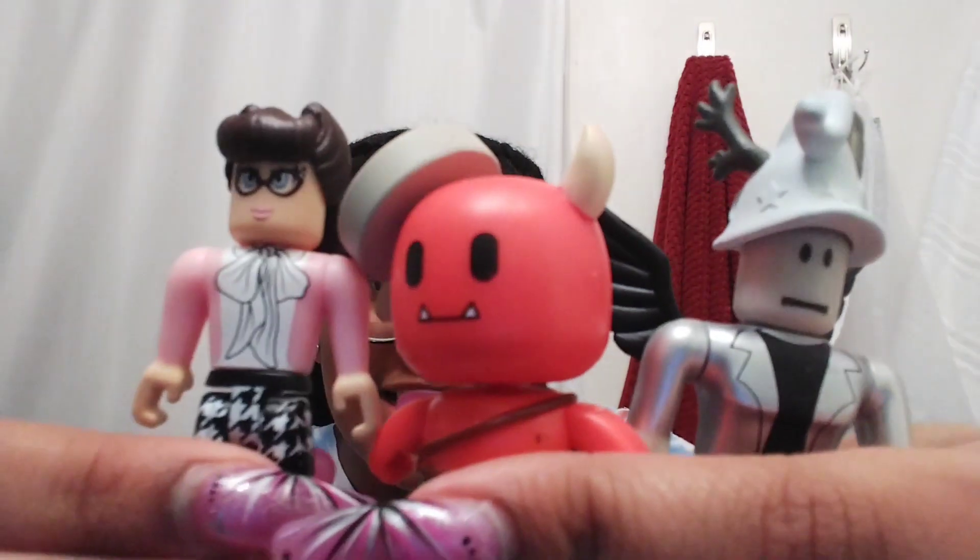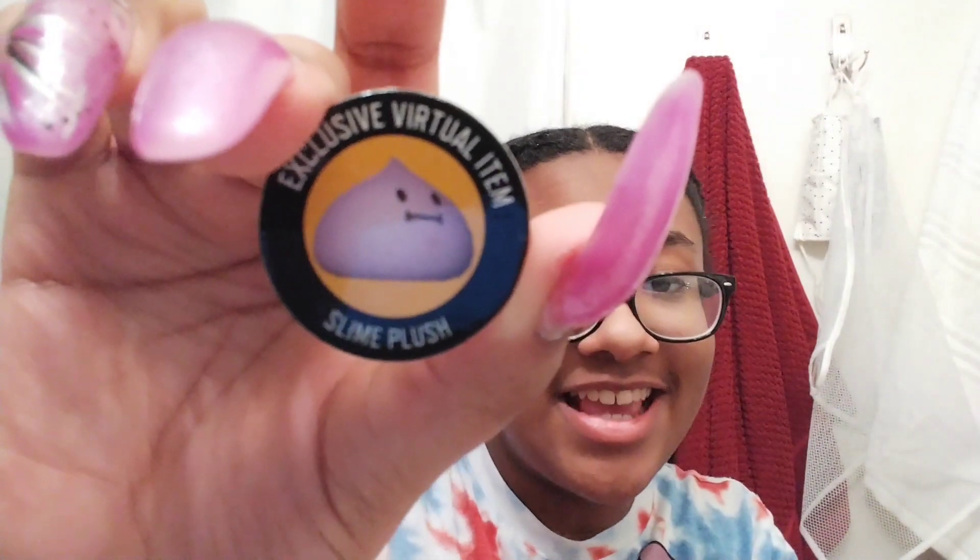Those are all those toys. Let me show you guys them all at one time. Here they are, all of them — these are so cute! The codes they came with for Roblox are right here. They came with these little token things and it says exclusive virtual item. For the first one I got an Ice Block hat, which looks like this. For the second one I got a slime plush, which looks like this. And lastly I got an Every Occasion scarf, which is a pink scarf. Basically I have to scratch off the back to get the code.